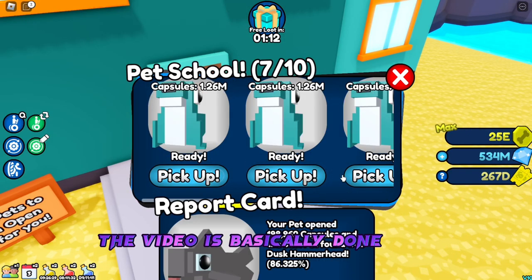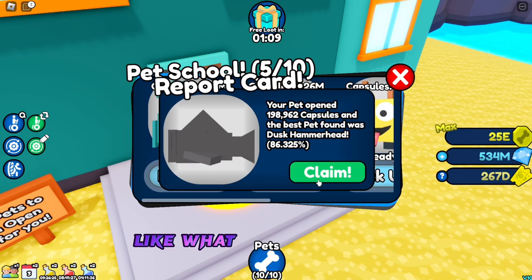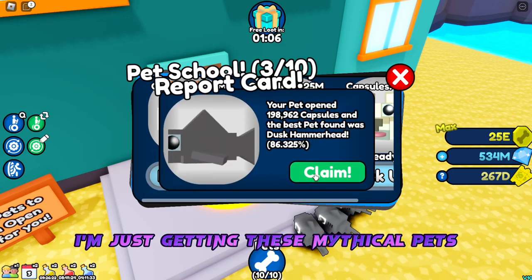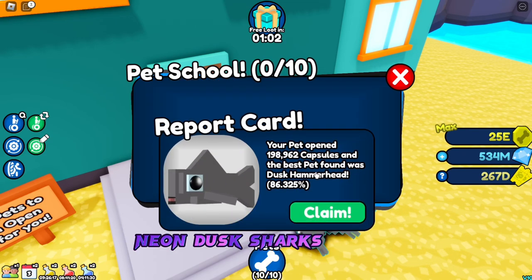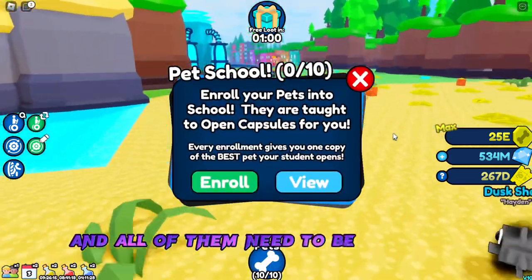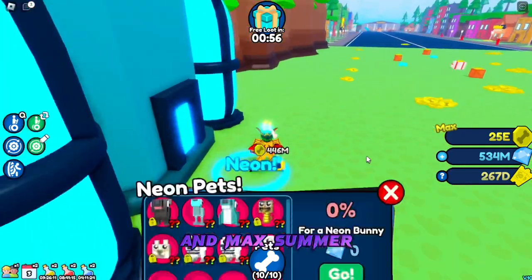The video is basically done. Now I'm just going to be showing some of my progression, like what I've been doing. As you can see, I'm just getting these mythical pets. So for the gems method, what you need is Neon Dusk Sharks, and all of them need to be Max Gems, Max Explosive or Max Electric, and Max Summer of course.